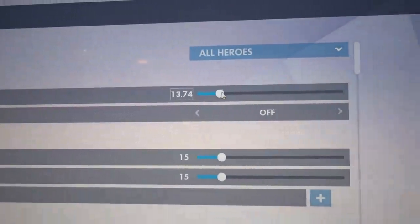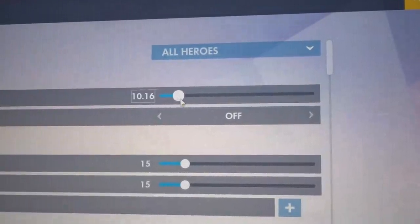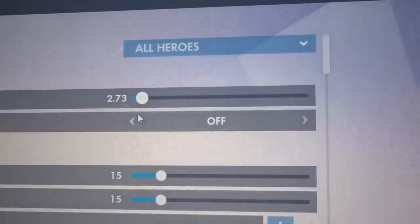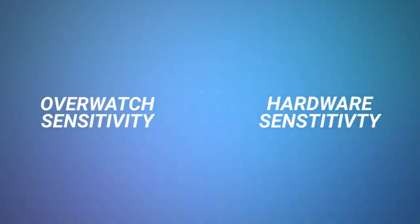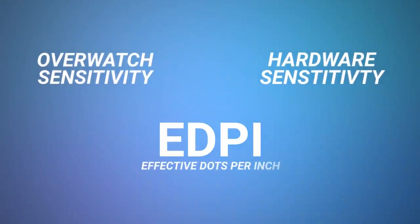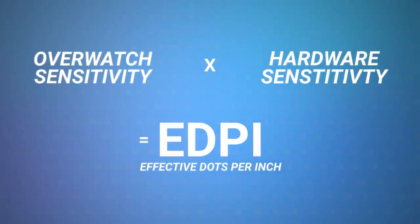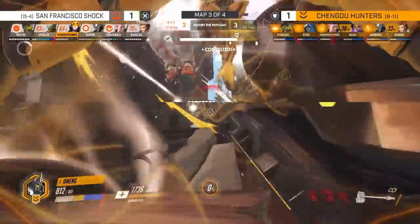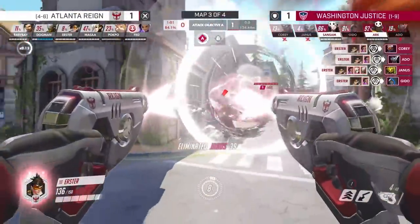Overwatch, like most games, uses its own sensitivity slider in the options menu that changes how sensitive your mouse is. Because the sensitivity values in Overwatch and the hardware values of DPI on mice are different, a common way to measure mouse sensitivity is through eDPI, better known as effective dots per inch. This value is just the multiplication of DPI with sensitivity, and will ensure that comparisons are done more fairly regardless of their software or hardware setups.